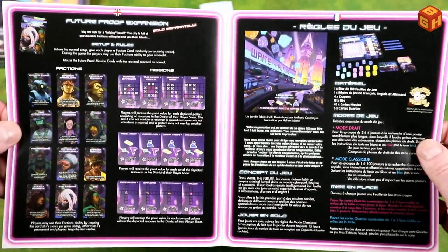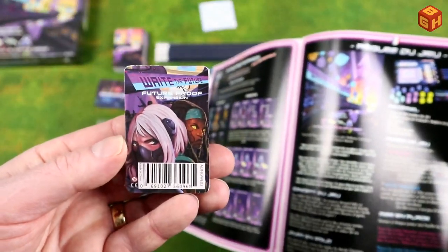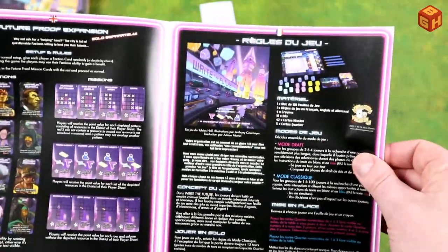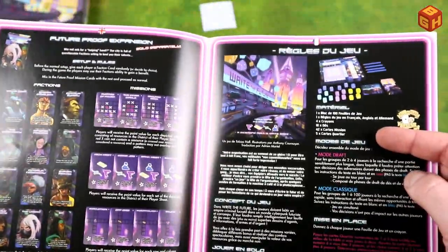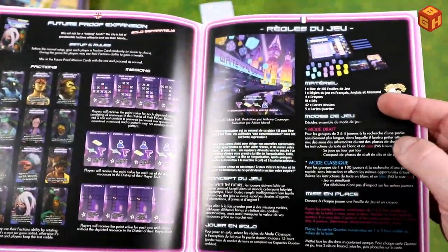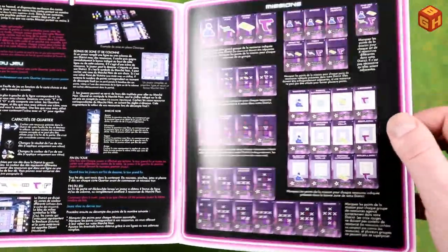There is a Future Proof expansion sold separately — and yes, I have that as well, so I'll show that in a bit. That's it for the English section. Then the booklet starts in French and in German. So really the rules are simply basically just one page — the setup, the contents, the rules, an explanation of all the cards, and the expansion. Pretty straightforward and really nice.